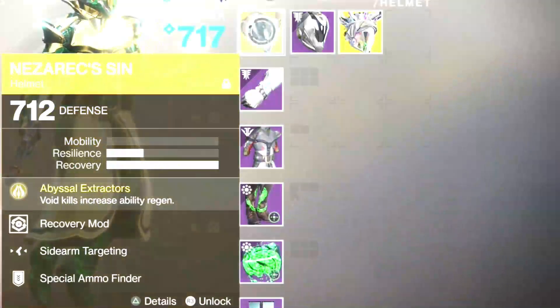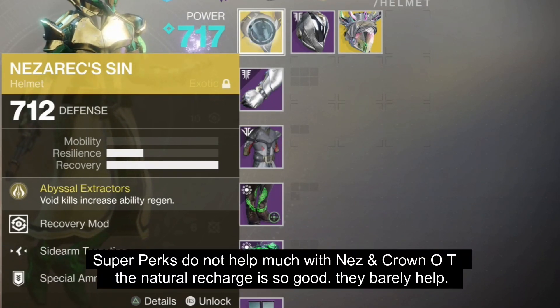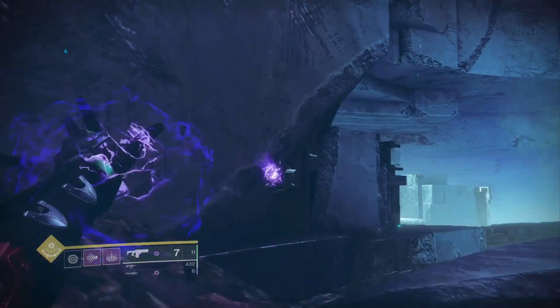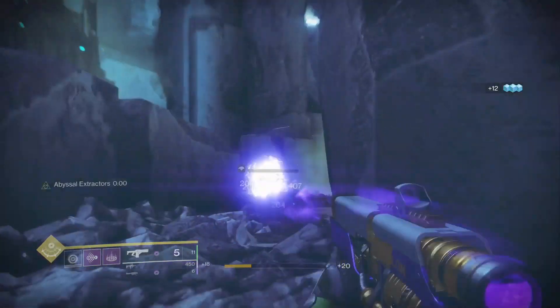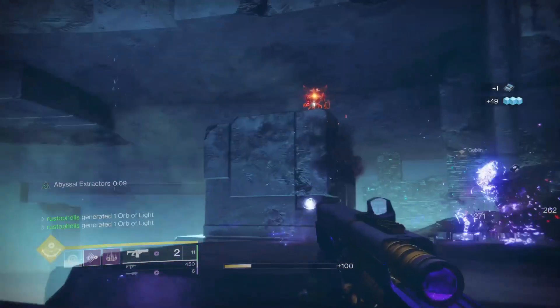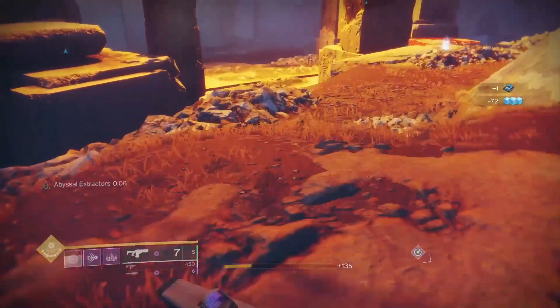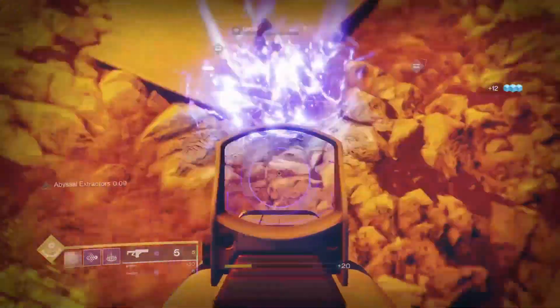With the helmet first, the Nezarek Sin: zero mobility, one resilience, and three recovery. Use the recovery mod on this. Hopefully you have a better perk than sidearm targeting, but it doesn't really matter with this helmet because you virtually gain zero seconds of supercharge energy by having that on. Now let's talk about the recharge rates. We throw the grenade out and we get to work. We're going to be using Timeline's Vertex, which is a void weapon, just to do void ability kills with weapons only to see what kind of charge we get. The grenade is about halfway back — we blast this dude away, and we have around a 23-second grenade. Not bad at all.